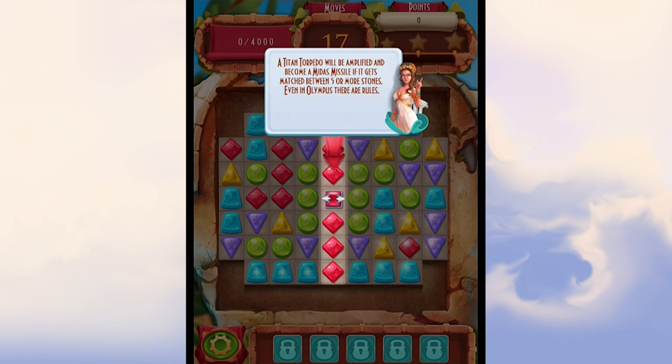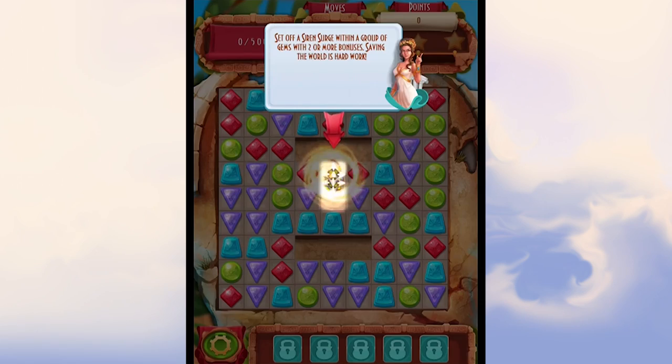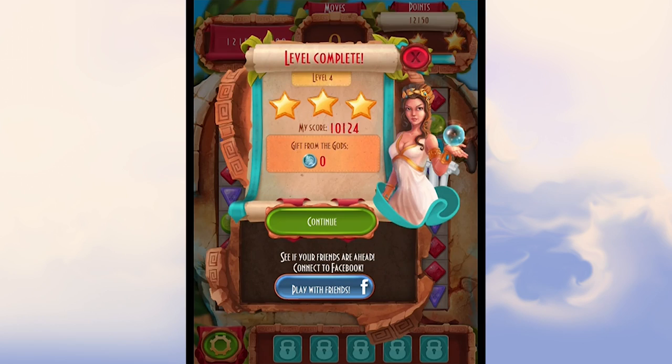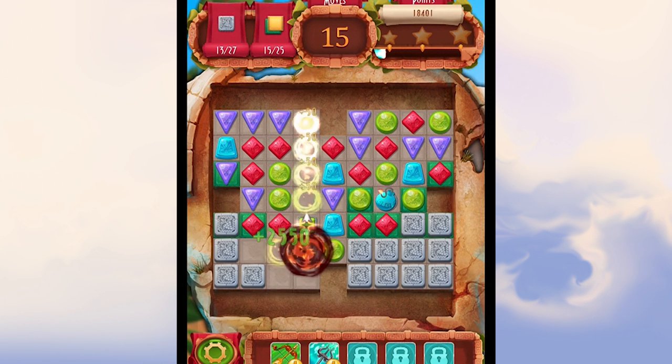If you match five or more gems on the board, you'll get a bonus in the form of an Apollo blast, Titan torpedo, or other gem-clearing awesomeness. There are also certain levels where you have to destroy tiles in order to progress, and when you beat a board, you get a gift from the gods and unlock the next level on the map. My main strategy was to use power-ups to set off bombs to make chain reactions.